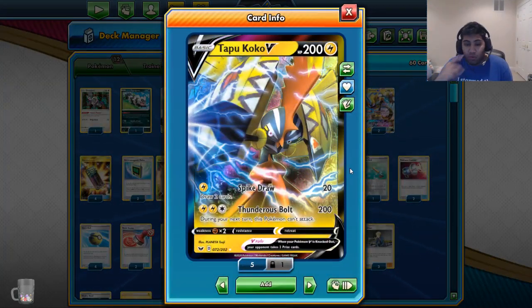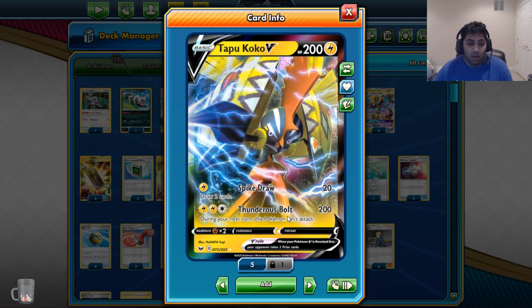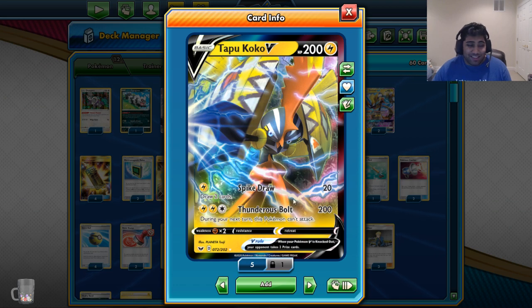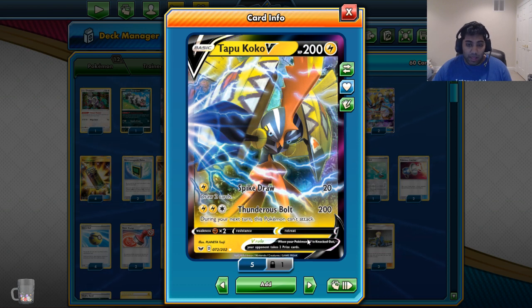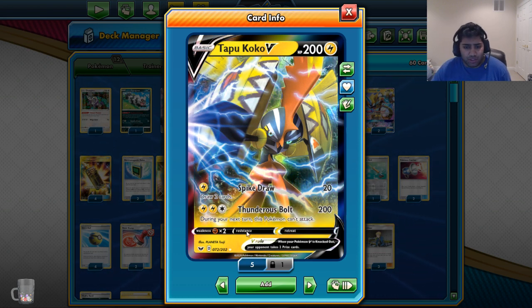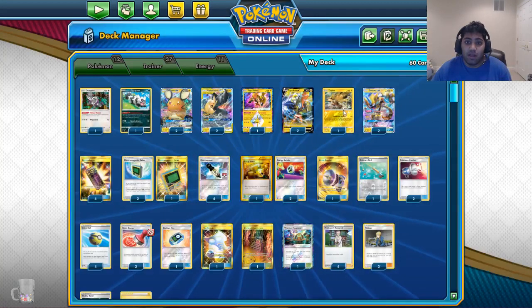Tapa Koko V is a new addition to the deck. Thunderous Bolt does 200 damage but this Pokémon can't attack during your next turn. Spike Draw says draw two cards and deal 20 damage — not really the best attack. But I really like Tapa Koko V because it has free retreat, and that's something the deck lacks: having a pivot and a card that can do a bunch of damage, and it's only two prizes.